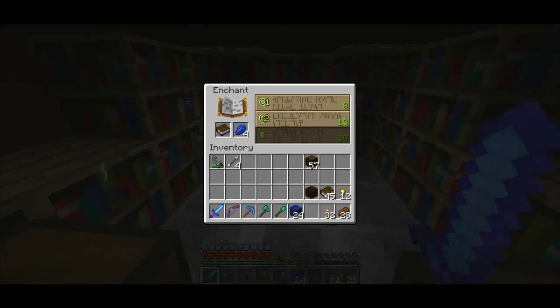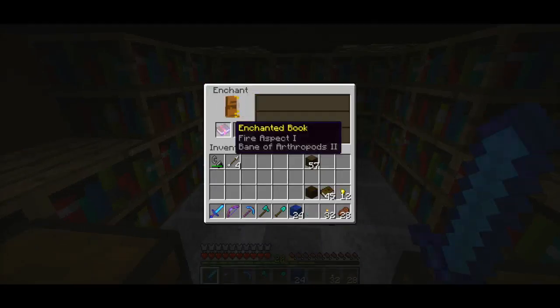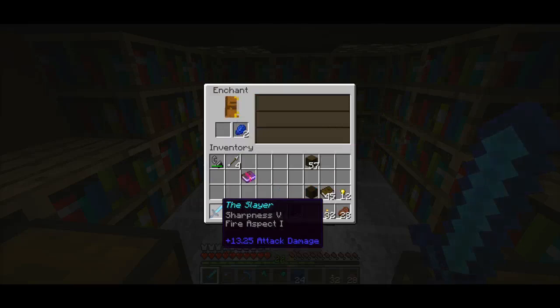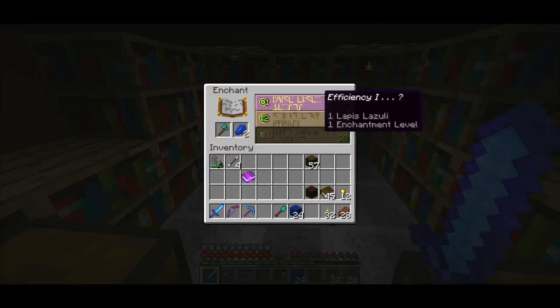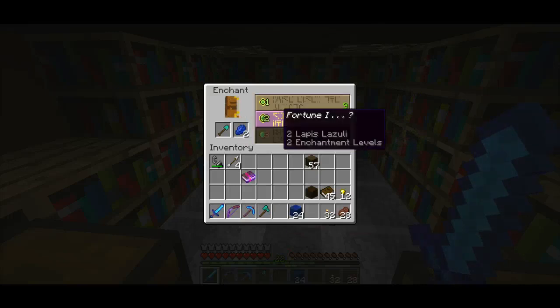Let's see if I can get a good book enchant here. I'll take that - that's a fire aspect 2 start for me. Fortune 1 - if it's still on the shovel I'll take a Fortune 1.